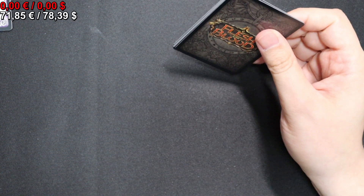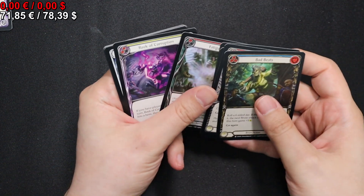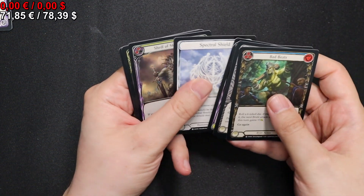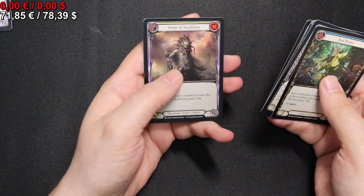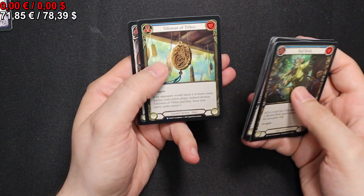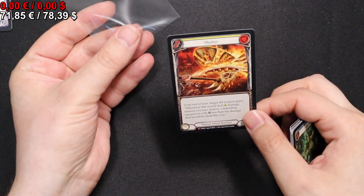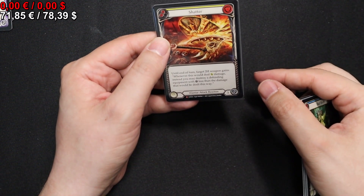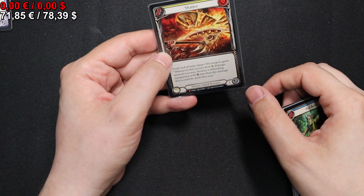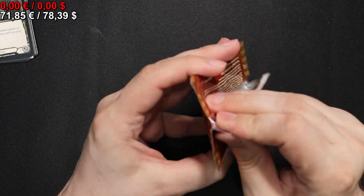Continuing with the next pack: we have a Seismic Stir, Blade Runner, Reek of Corruption, a Shrill of Skullform for our Rainbow Foil. We have a Talisman of Typhes and a Shatter for our Majestic in this pack — probably for an ex-warrior judging by the depiction. Off to a good start.